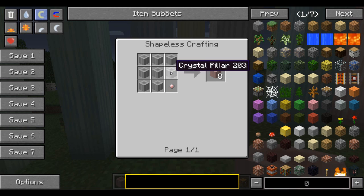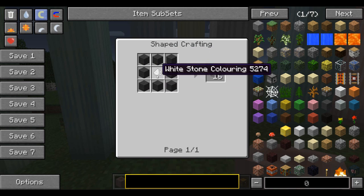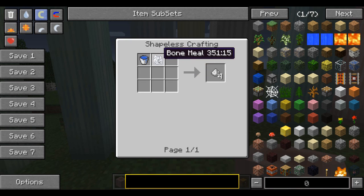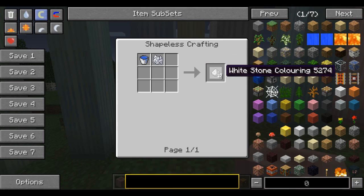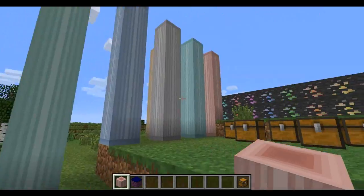To actually craft the crystal pillars, what you need is crystal stone, which is another thing you find in the crystal dimension. You also need white stone coloring — that's just a bucket of water and some bone meal next to it. So you shouldn't have any problem making that; it should be pretty easy.